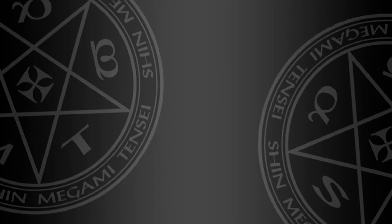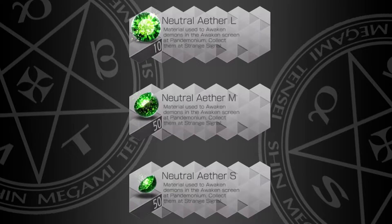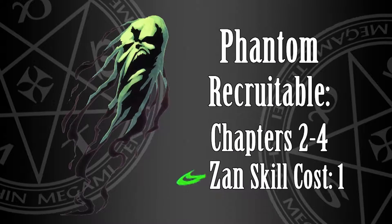Because you must awaken all these demons, it will take a lot of grinding at the neutral Strange Signal stages to obtain 10 large, 50 medium, and 50 small neutral aethers to awaken all of them. It is also recommended to transfer Zan to Titania and Setanta in order to hit the weaknesses of certain demons in the Eclipse stages. At the very least, give Titania Zan — it costs only one skill point and can be obtained from the Phantom, recruitable in Chapters 2 to 4.